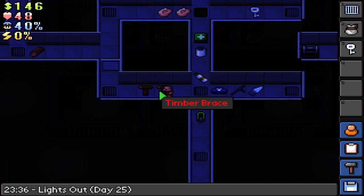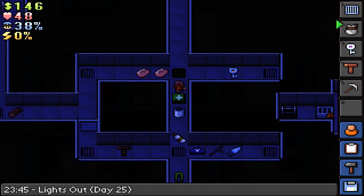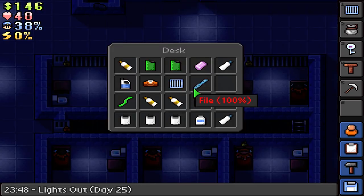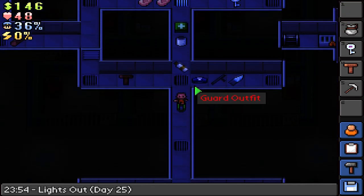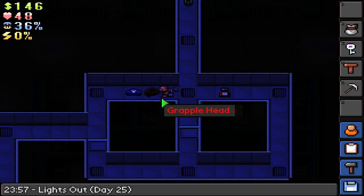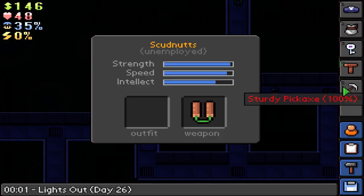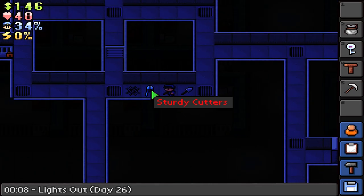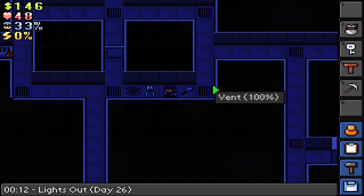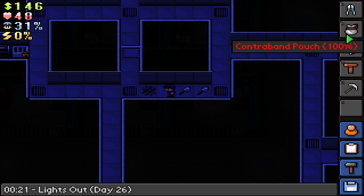We need the contraband pouch, we need a brace, we need a pickaxe, and then we can dump this over here. Is everything we need inside of here? Everything's looking pretty good. If we get caught I think we should be able to escape today, but if I get caught this is not gonna go well. Let's take off our inmate outfit, drop that on the ground, we'll grab a guards outfit and put that on. Our entrance key has maximum durability but we need way more than I thought - we need cutters. Yikes, this might actually be too convoluted of a plan to work.